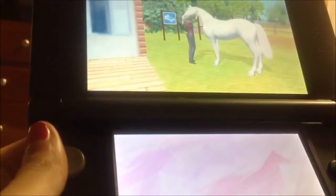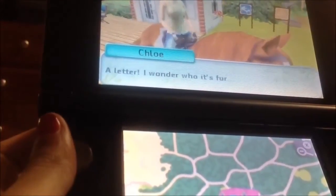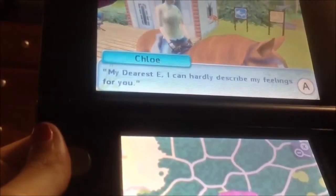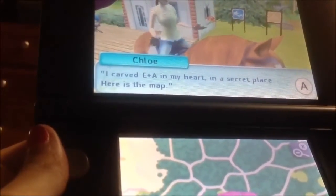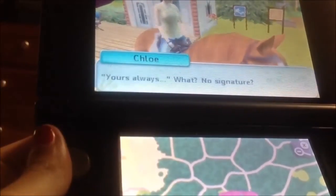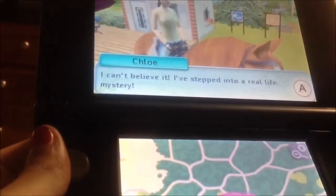You can also choose a white horse if you want one. 'We must have missed these papers when we cleared out this room. A letter — I wonder who it's for. My dearest E. I can hardly describe my feelings for you. I carved E plus A in my heart in a secret place. Here is the map. Follow it and you will understand how deep my love truly is. Yours always.' What? No signature? I can't believe it. I've stepped into a real life mystery.